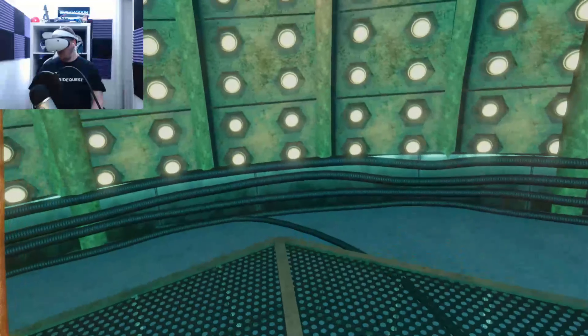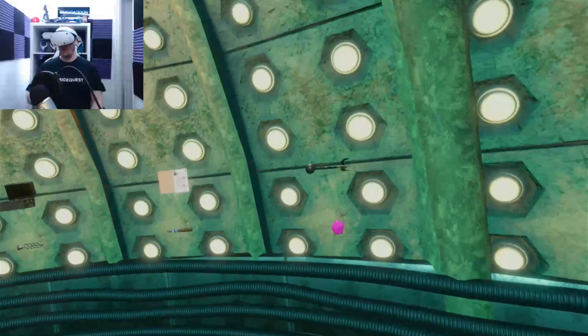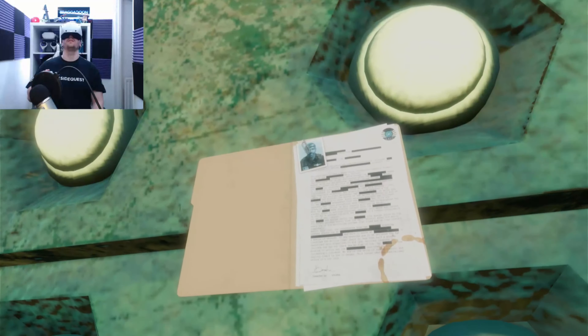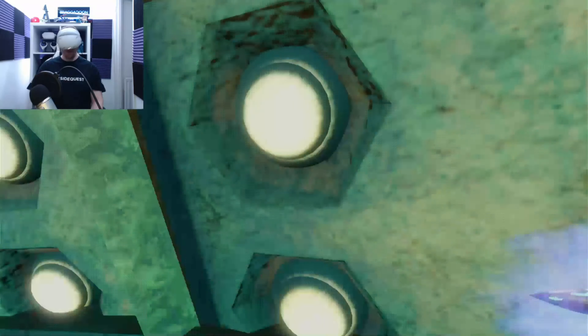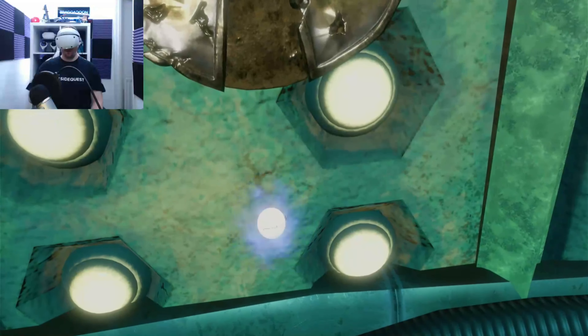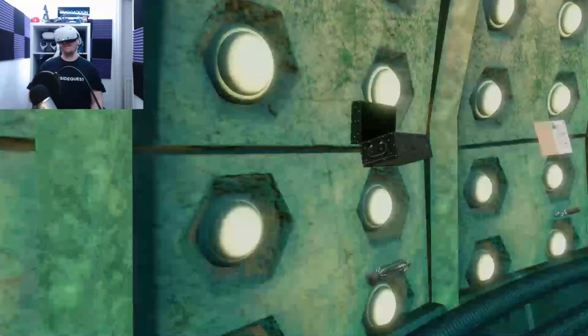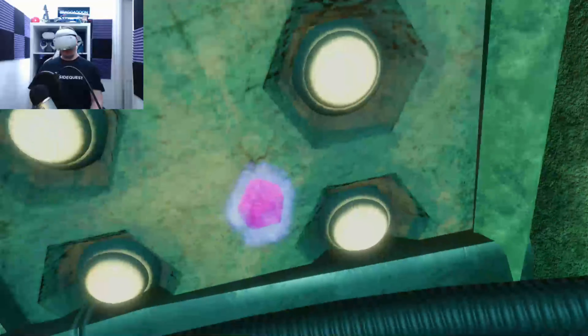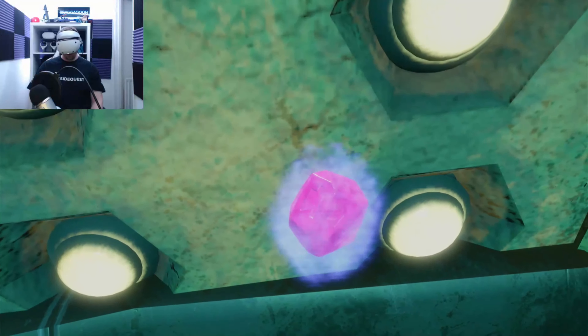So what do we do now? With everything we need, head to the central console and access the terminal. You need to match the audio clips to each item — match them all so that the TARDIS can be powered up. Audio clips, eh? Use the handle to lock in your answer and use the TARDIS. Skip any audio clips you want to return to later.